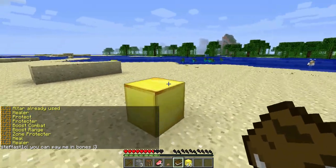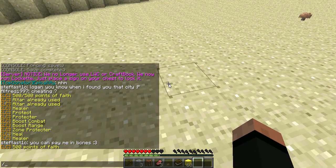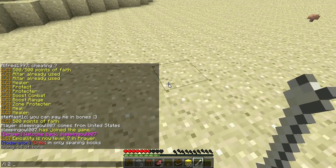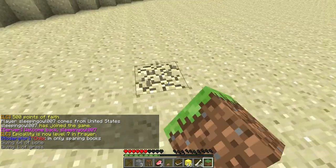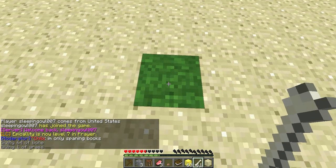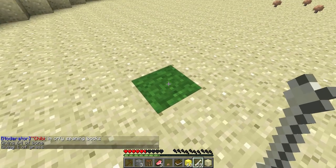But other than that, that's how you level up your prayer. You can also bury bones. Let's see, there's some bones here — and I need grass too. Just bury them in grass, you just right-click the bone on the ground. And I see the bone count is going down and all that. There wasn't so much lag.